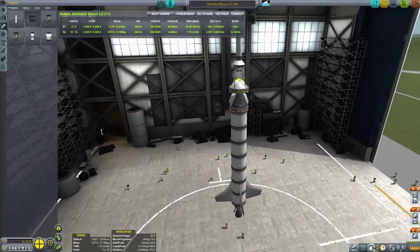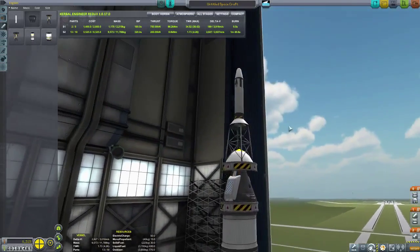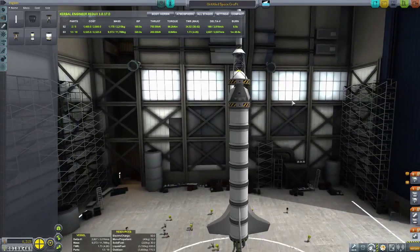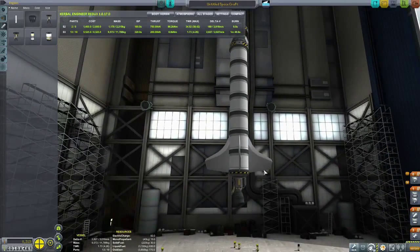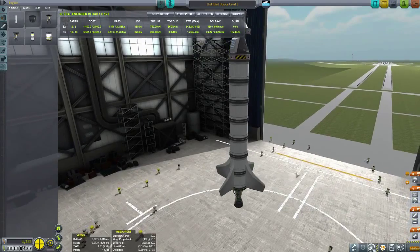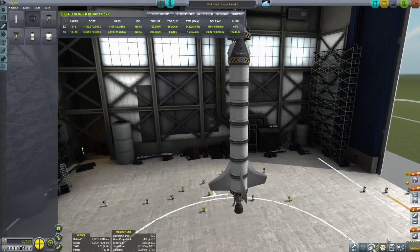We can make our own launch escape system with early technology, and you will see how it will work — hopefully it will be safe enough. This is my vessel for testing — the launch escape system will detach from the pod, which has two parachutes staged separately just in case. We don't want to lose our only pilot. Here we have our oversized rocket for this mission — of course it's oversized, it's Kerbal. I do have the winglets this time, so I did not forget about that.